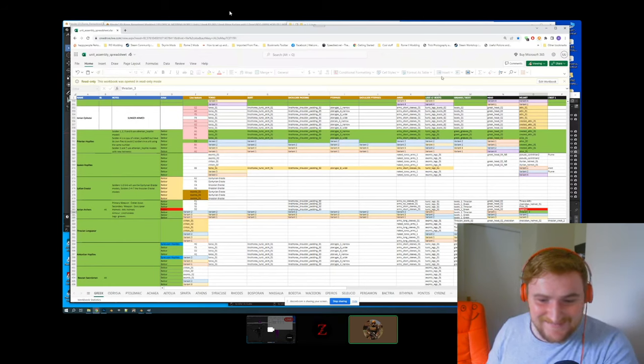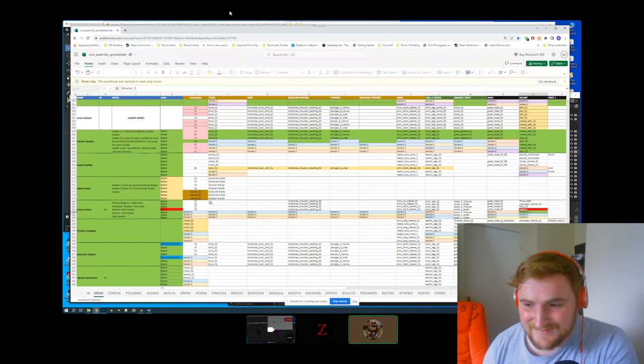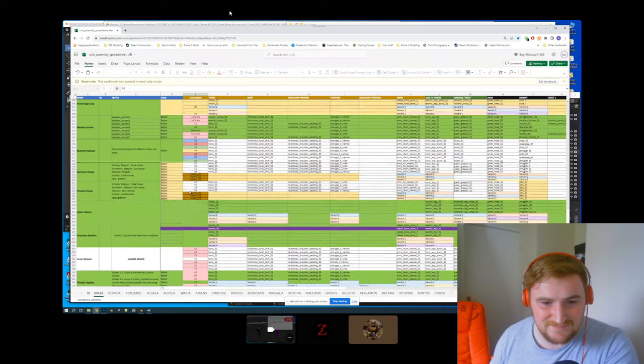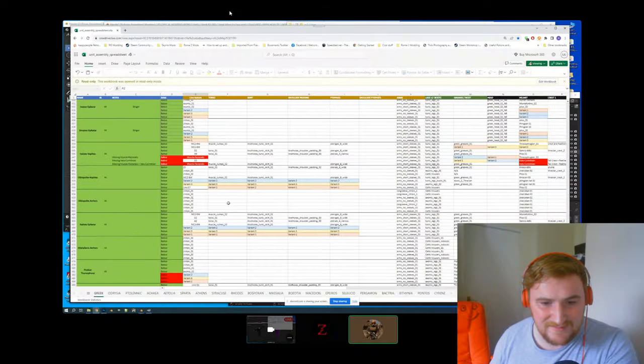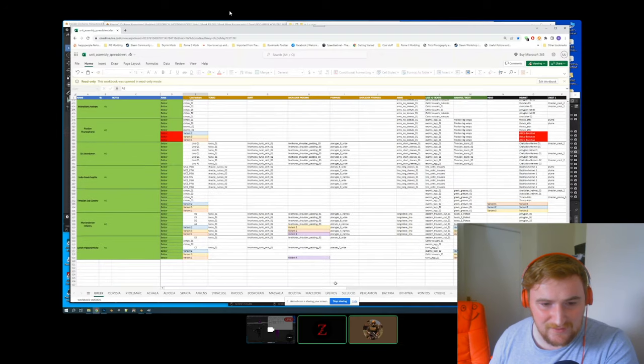Versions five to seven are normally something like version one but with version two's helmet, or version three's helmet — that's how we make those three extra models in the unit. Originally we were just going to have four, and then Tone decided to make extra work for us all. When I first started on the mod, Tone would make all of the one to fours and pass them on to me for the five to sevens. As I've got used to working, I've now progressed to filling this in myself and making my own ones.